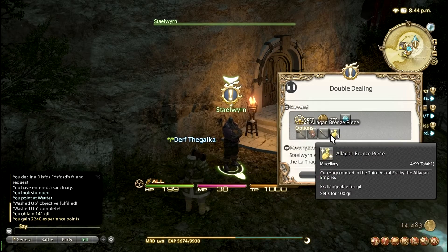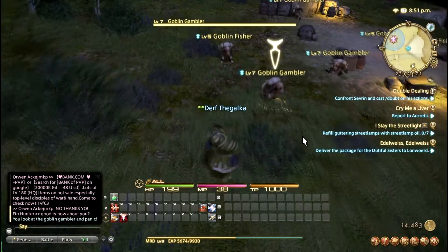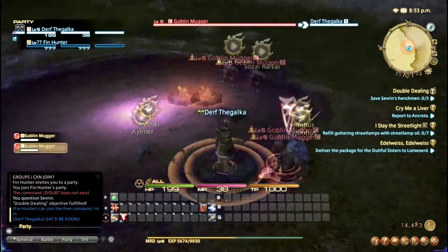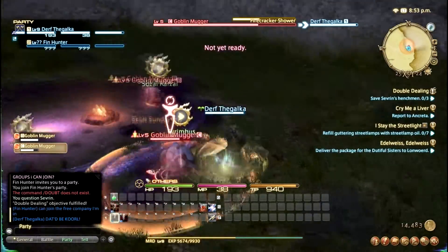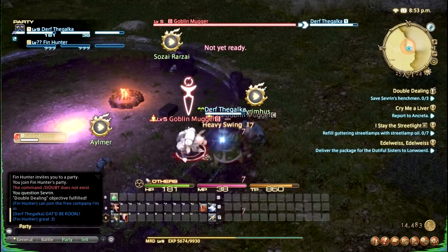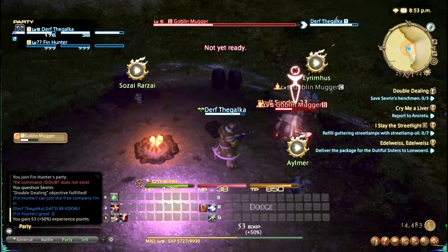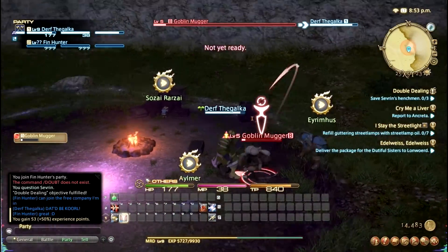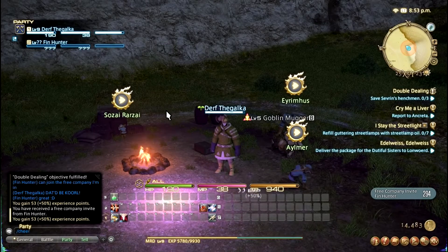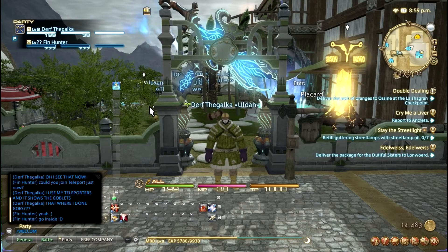Oh my god, look at all this stuff I get if I turn in this quest. I'm gonna pick the one that gives me the gil. I found out them little golden fingers give me some free gil! And I ran into some gobbies — they had these in Final Fantasy 11, I remember that. One of my quests I had to kill the little monsters that were hurting my friendly goblin friends, and I did it!